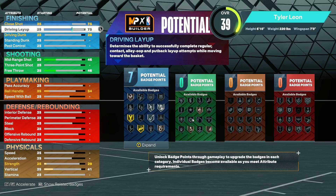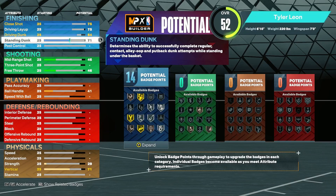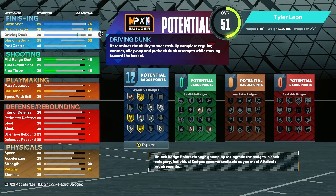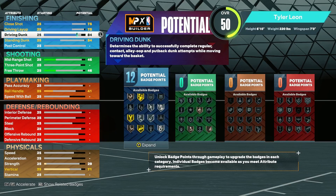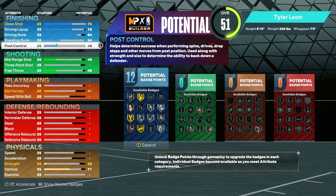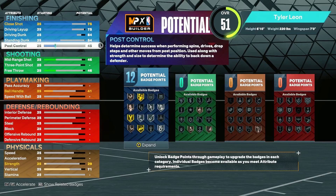76 close shot — some of this stuff I changed a little later in the video. Post control can kind of change depending on how you play. If you play offline a lot and want the Dream Shake badge, you can invest there. It's an offline badge — it makes the AI bite at more pump fakes.